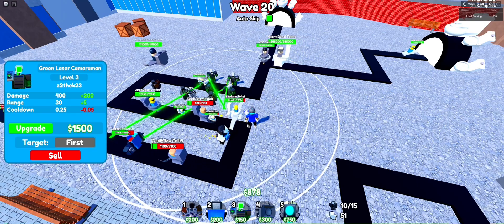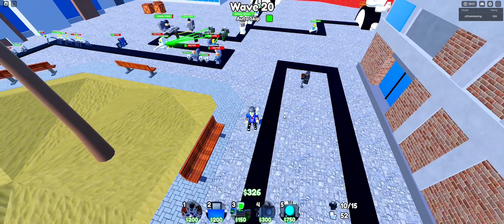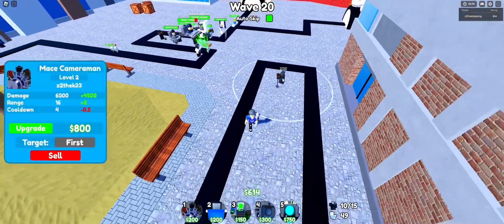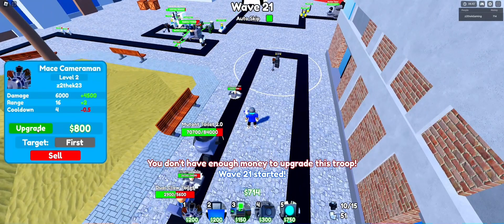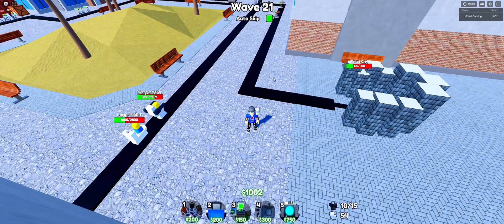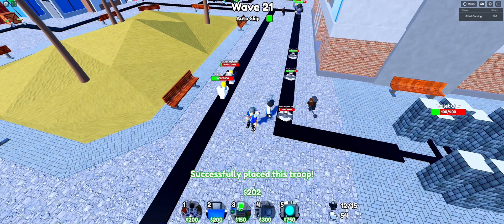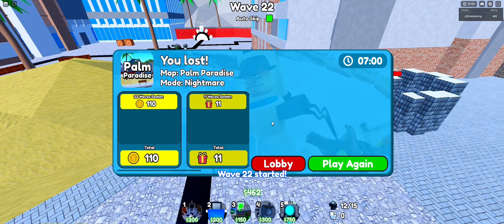Yeah, we've got a big problem — units after units keep coming past. I put one mace cameraman here but I don't think he's gonna get all the units coming by himself. He's definitely not gonna be able to take all that. I put one more here to see if I can hold them off, but I can't do it. And that's it — wave 21, 22 — that's all we can get to without the coin boost.